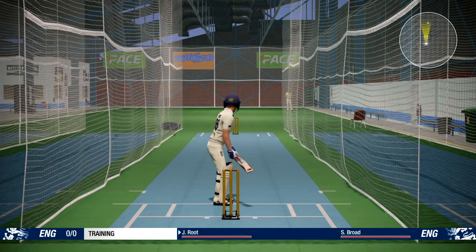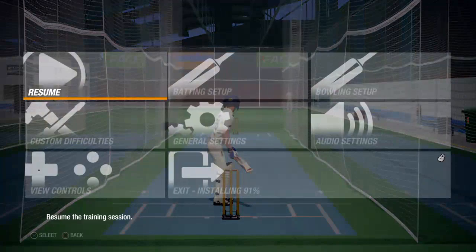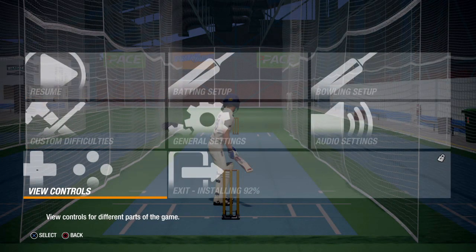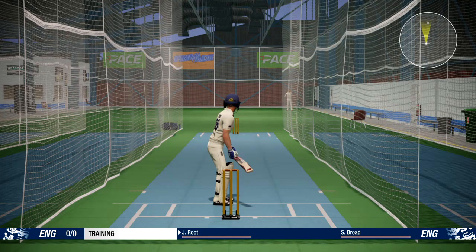Hey there folks, Nick here. Welcome to the very first episode of Cricket 19 — welcome to both new viewers and old alike. That was an awful shot. I'm just stuck here in the nets while I wait for this game to install. It's at 92%. So here we are, just having a bit of a whack with Joe Root, who's being bowled at by Stuart Broad, here in the nets.